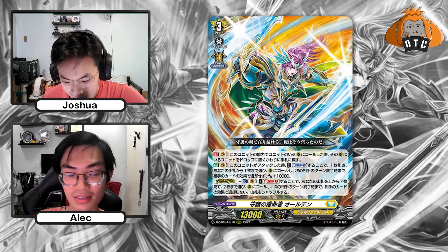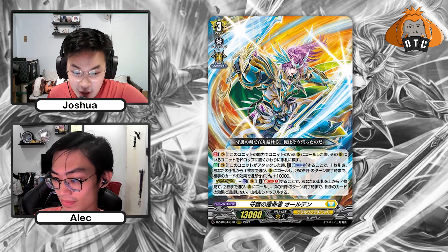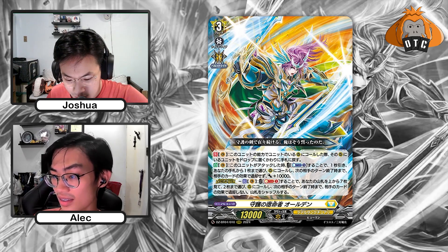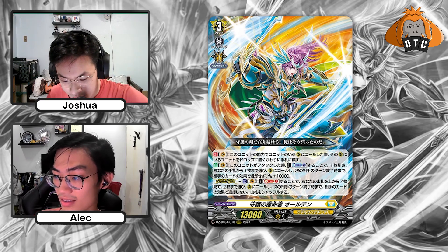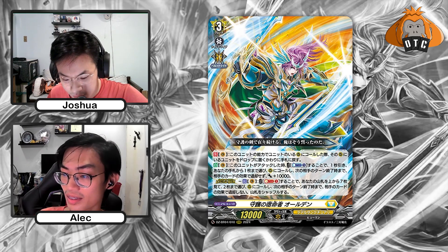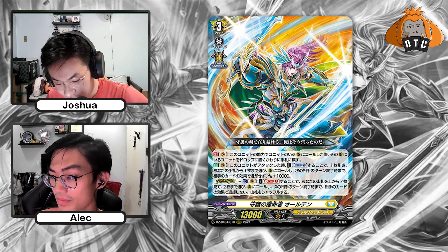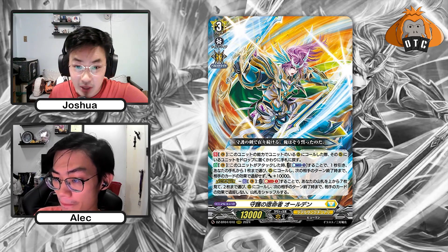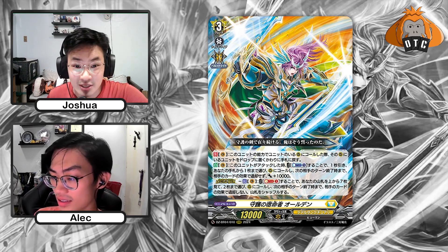Destined One of Protection, Alden. When a card would be called by this unit's ability to a rearguard circle with the unit, you can bounce the rearguard on that circle back to hand. And on attack CB1, you draw a card and choose up to one card from your hand and call it to rear. Until end of your opponent's next turn, that card cannot be retired by opponent's cards and gets plus 10.